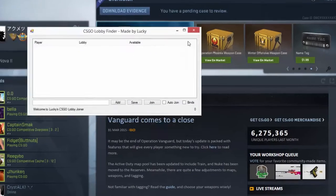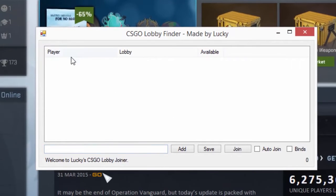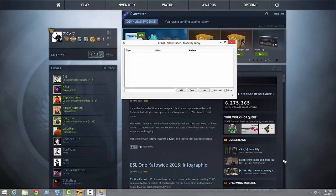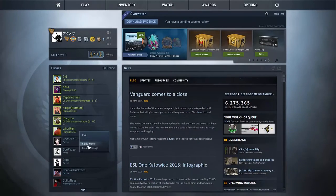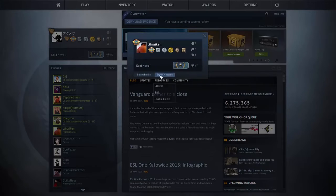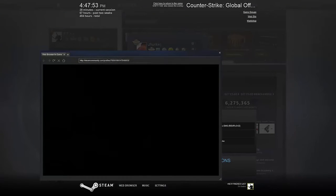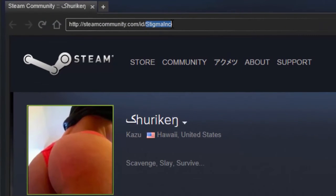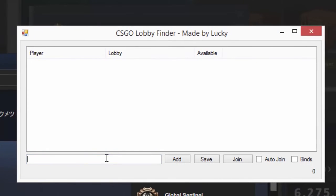You just want to open this up and first you have to actually get their profile ID. To do that, you want to search for their profile. So in this case I'm going to be using my friend's profile, but this works with any profile. At the top right here it shows the ID — you just want to copy that ID, open the program, paste it in here, and hit add.